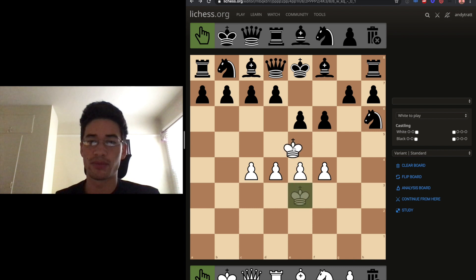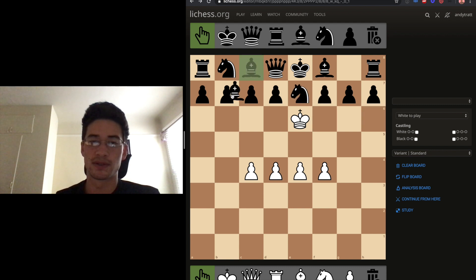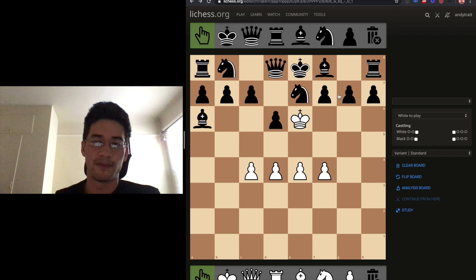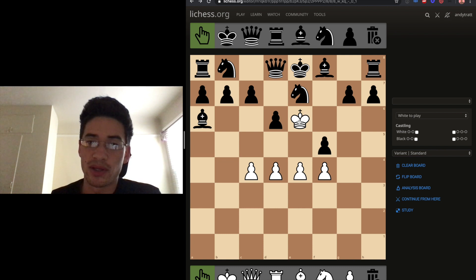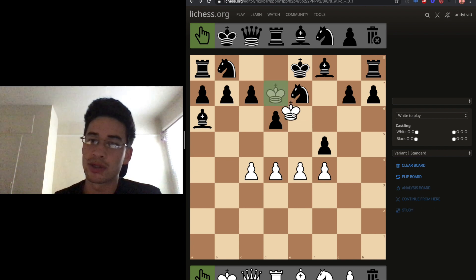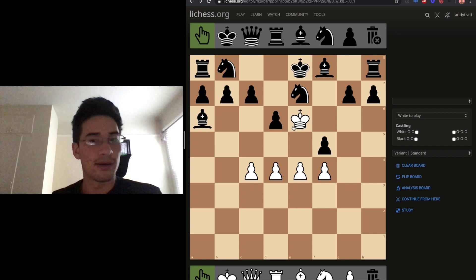And then if the king somehow makes it across the board, this would be a checkmate because white has successfully ensnared the black king. There are weird rules like that — if you bring your queen here, I'll just take it: one, two. Obviously I would take the king. But that's zombie chess.